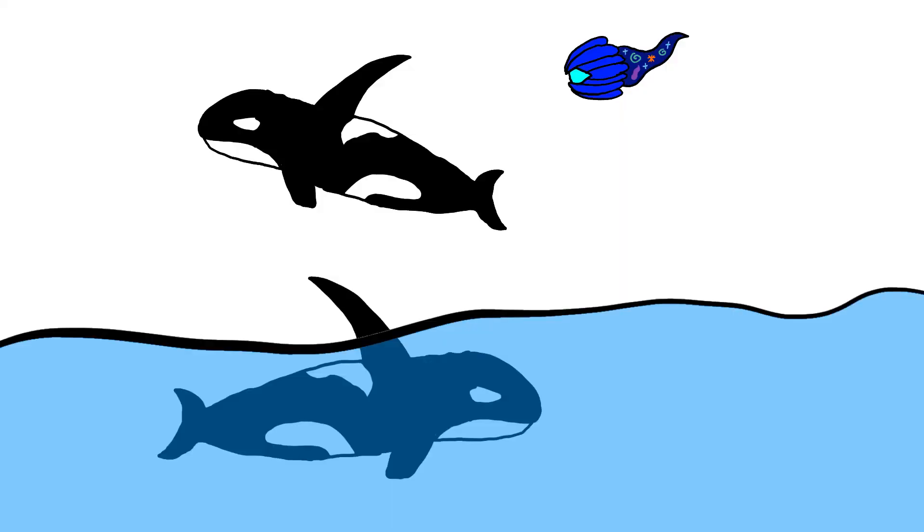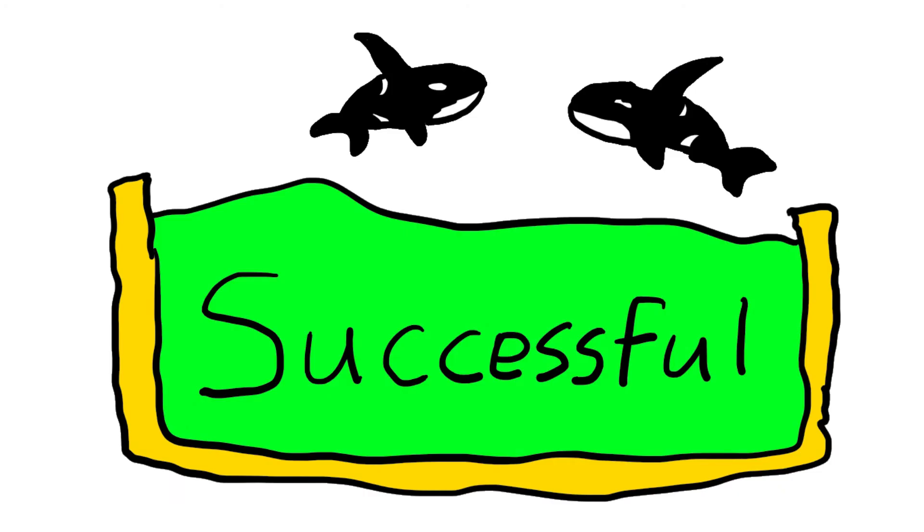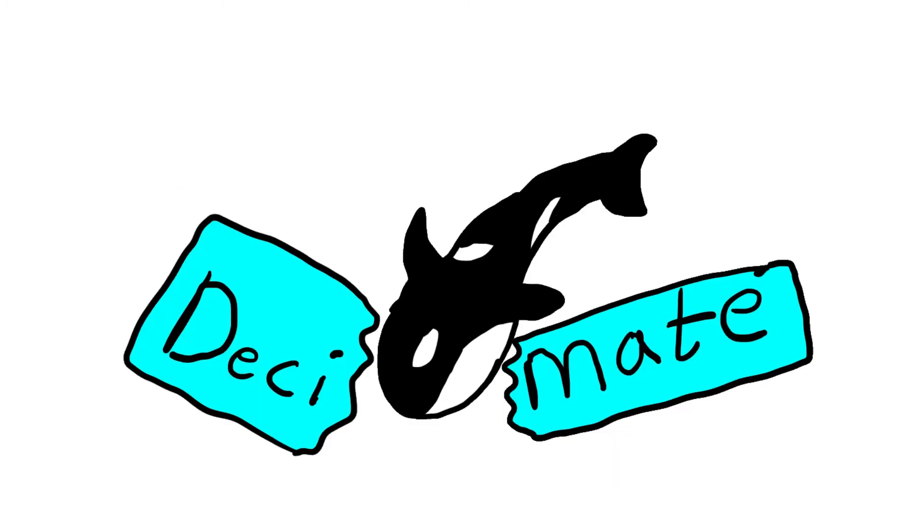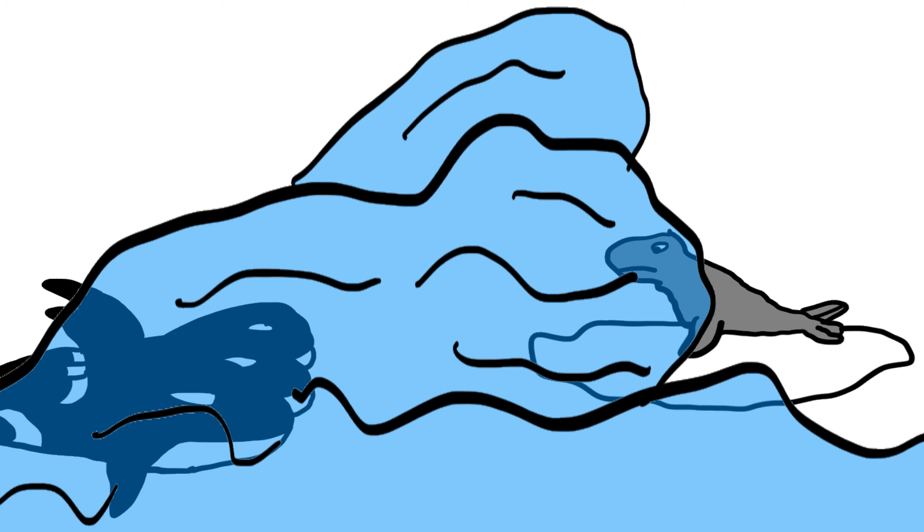Anyways, there isn't too much else to see down here, so let's return to the surface. What I'm currently looking at is the impossibly OP build I was talking about: the orca. Also known as the killer whale, orcas are some of the most successful builds in the game. Their high mobility, damage, and especially intelligence allow them to figure out ways to absolutely decimate all other ocean builds, with game footage showing them swimming in formation extremely quickly and knocking seals off of ice floes into the water to be eliminated.